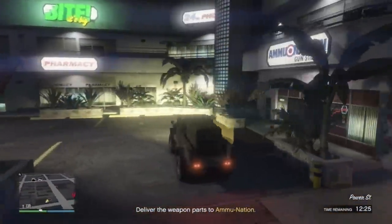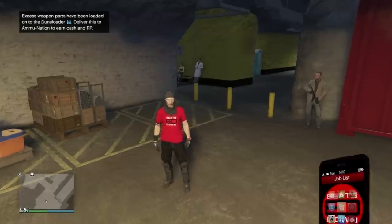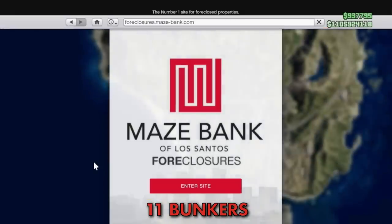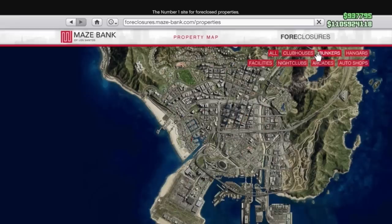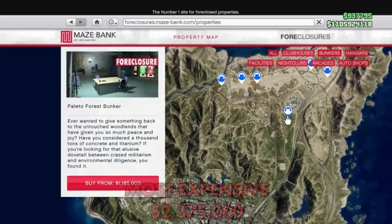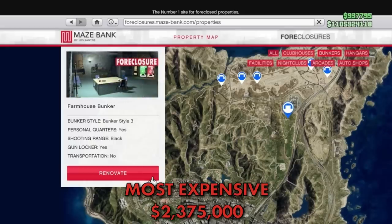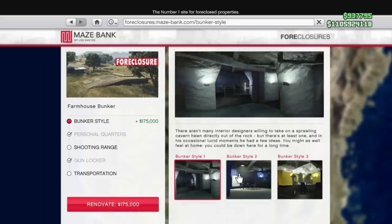For this guide I'm only going to be concentrating on the money side of things and not the research. There are a total of 11 bunkers to choose from, but as always some are better than others. You can access the foreclosure website on your phone to buy one. They start at 1 million 165 thousand dollars for the cheapest and up to 2 million 375 thousand dollars for the most expensive. It's definitely worth investing in the best bunker now, as you'll only end up losing millions if you decide to switch later, since when you trade one in you have to rebuy all of the upgrades.